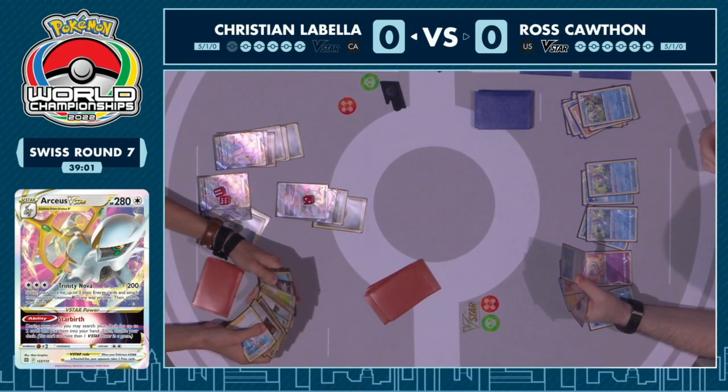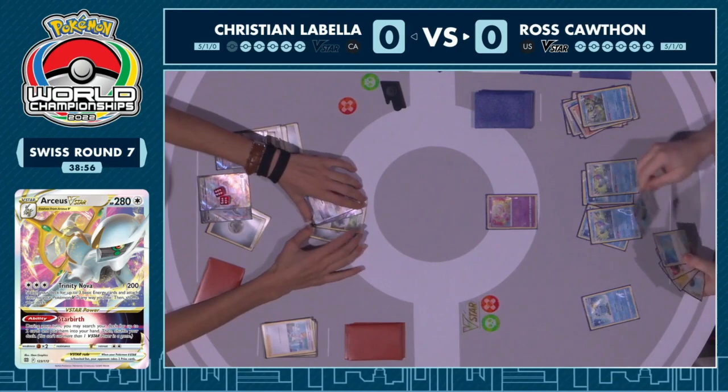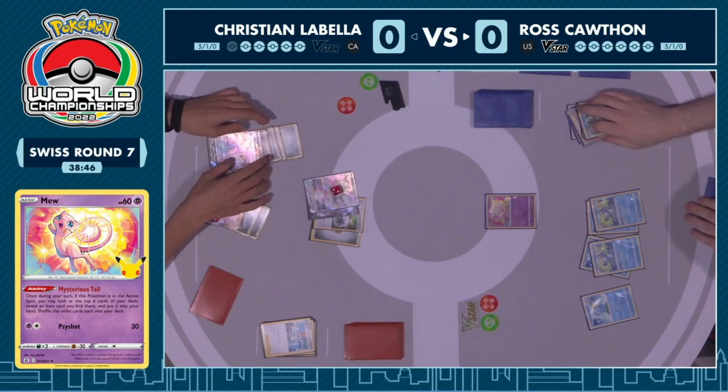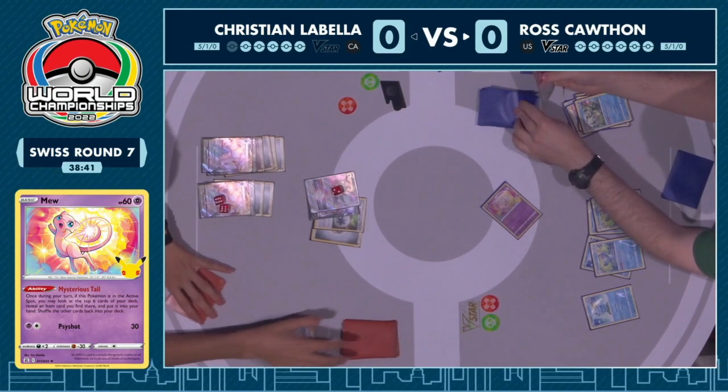Christian takes the first knockout — of course only going to be one prize card, as it would be for all of Ross's Pokémon. Now it is back over to Ross. This Radiant Charizard deck really works on the back half of the game, because obviously you can get those huge numbers from Radiant Charizard once more of your Pokémon are knocked out.